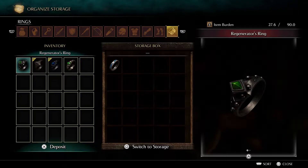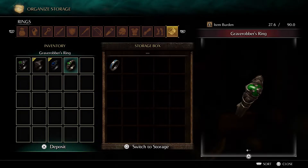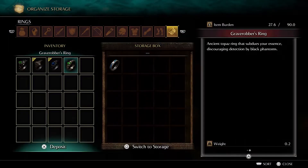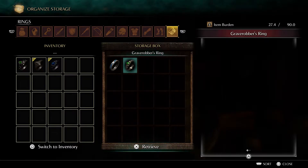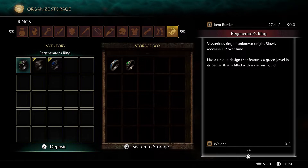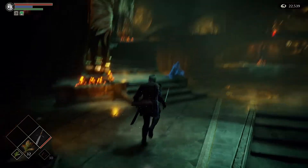We also picked up the Regenerator's Ring and Grave Robber's Ring from Island's Edge — part one of Shrine of Storms. The Grave Robber's Ring you can use if someone invades you and you want to hide or ambush them, but we don't really need that. Rings do have a little bit of weight, so I'll drop that off. The Regenerator's Ring lets you recover health over time — I might use this if I take damage. I probably should have used that when fighting the boss.